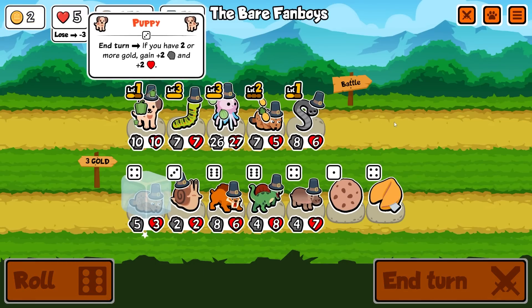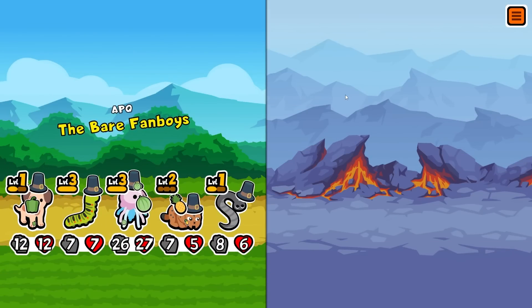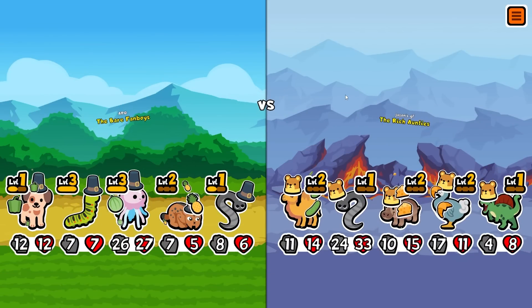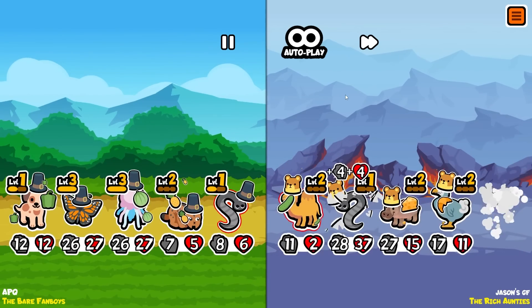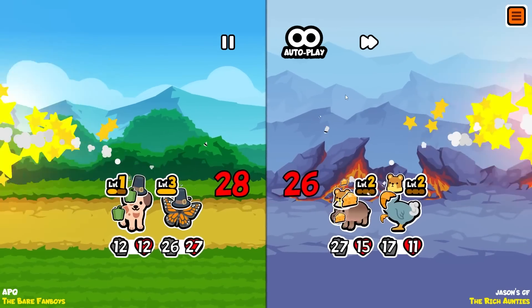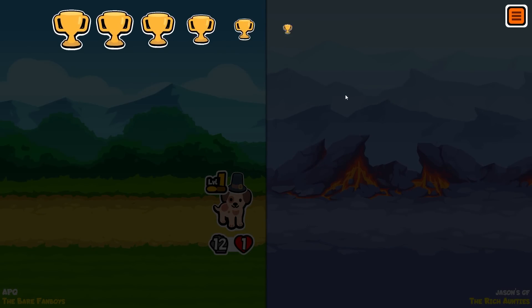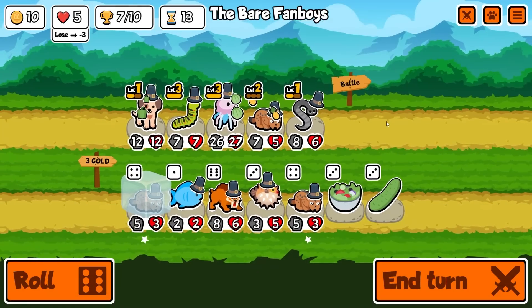We've got a butterfly now which will copy the stats of the jellyfish, but the jellyfish isn't that strong. We've still got the leech at the front which is upsetting me. The pepper on the puppy just saved us and got us a win - seven trophies!